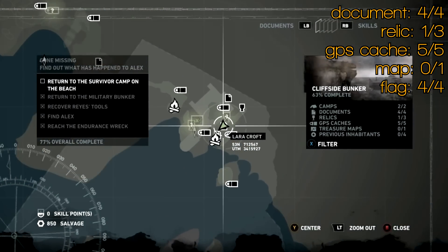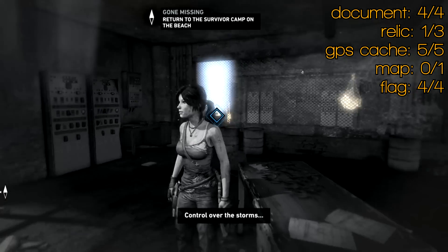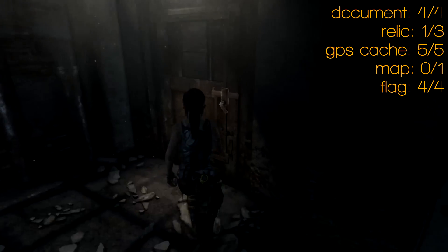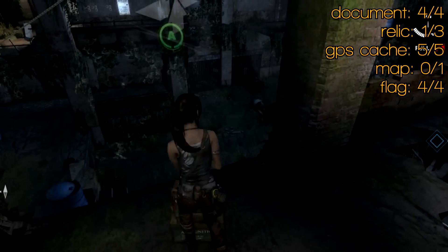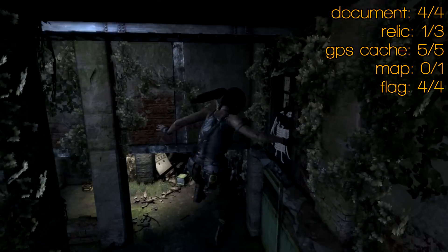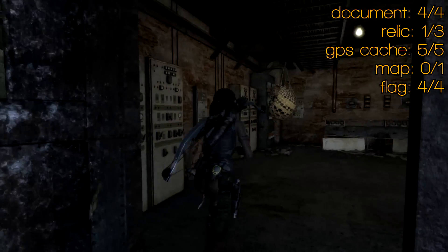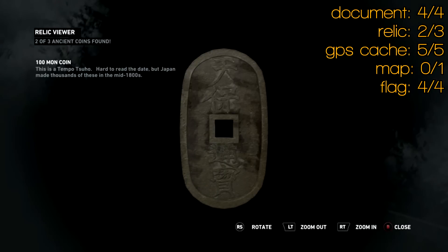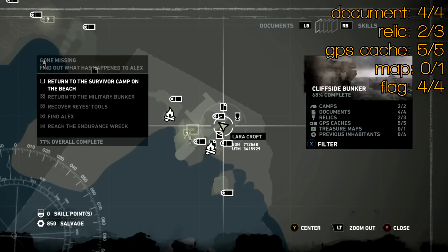Right next door is relic number two. Now that you've got the rope ascender — if you'd found this previously it had a little padlock over it because you didn't have the equipment required, but now you can. Pry this door open, drop down and use your bow on there rather than the pistol. Jump up in here — there's a crate you can set fire to, and there's a 100 mori coin or something.